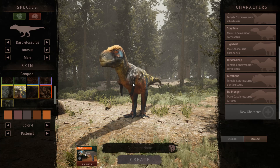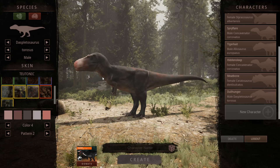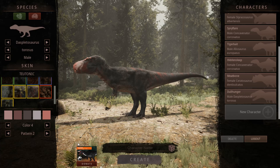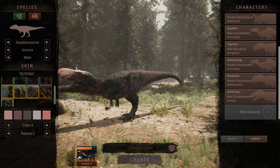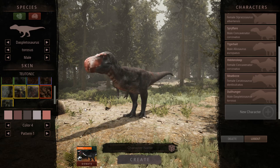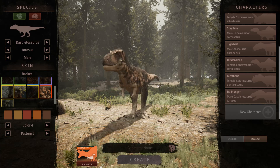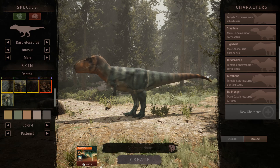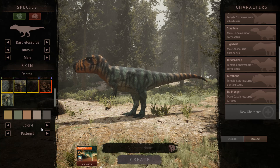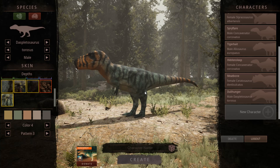They've also added idle animations so dinosaurs will do different calls and idle poses. This one is a very edgy Desplito and it's really neat. This is the backer skin for the Desplito and I think it's probably my favorite pattern out of all three. Then there's this partner skin which is very colorful and neat looking — you could do heavy heavy striping or a more sparse look. It looks very cool, I like the colors.